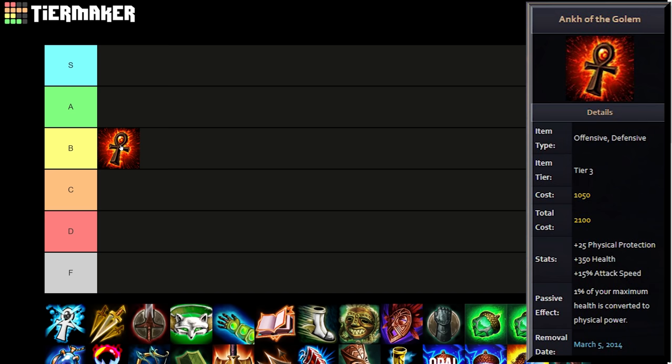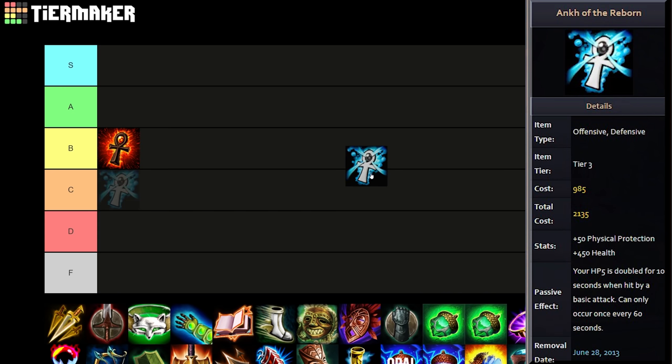I'll only put it in B to A though because I highly doubt it was breaking the game — it was just maybe built on some solar and tanks. The other one, Ankh of the Reborn, was the more defensive version of the item tree. This one came with 50 physical protections and 450 health for only 35 gold more, and the passive doubles your HP5 for 10 seconds when hit by a basic attack, on a 60-second cooldown. Regen in Smite is highly overrated, so this passive seems a bit useless. I'll put it in C to A still because the base stats — 50 physical protection and 450 health for 2100 gold — must have been really good back then.